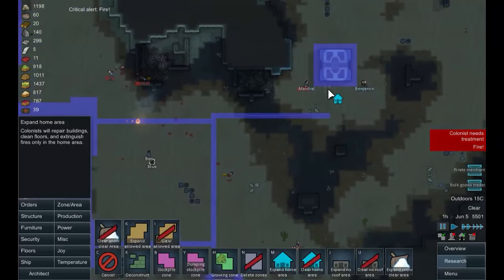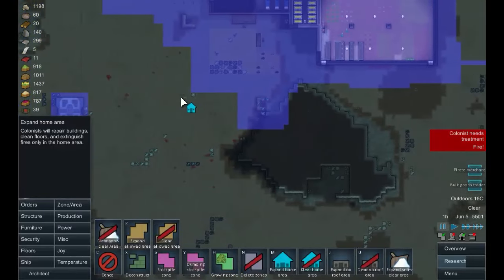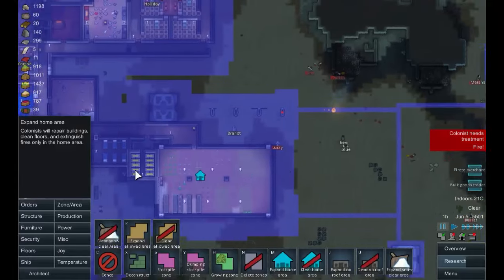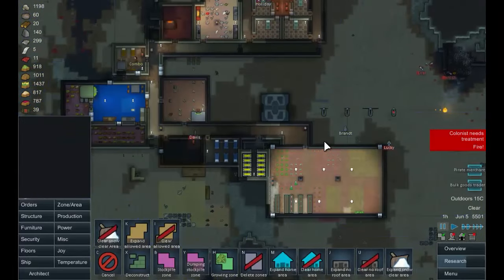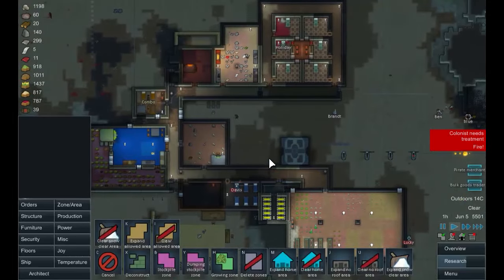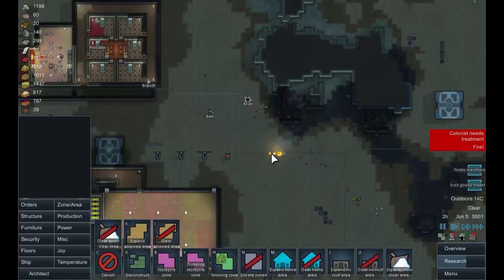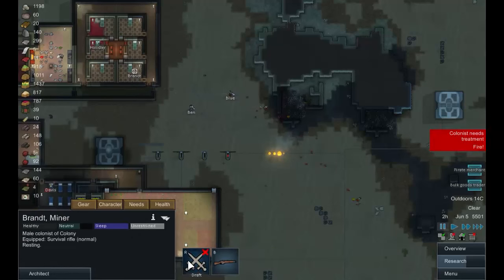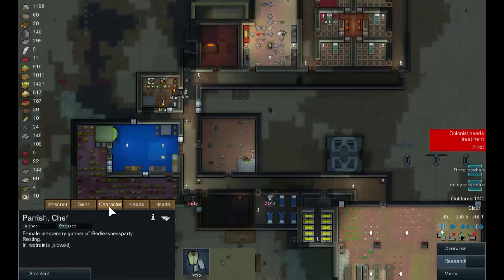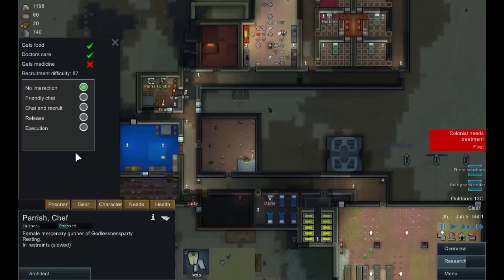On second thoughts, let's worry about the actual power cables - there we go, like that and like that. So Lucky and Davis are hurt. We have two more potential colonists, we'll have a look at them in just a second. Beat the fire out please, Branch - thank you very much. Let's have a look at these guys. Lucky's nearly in bed; when he is we'll get him doctored. Let's have a look at these guys first.